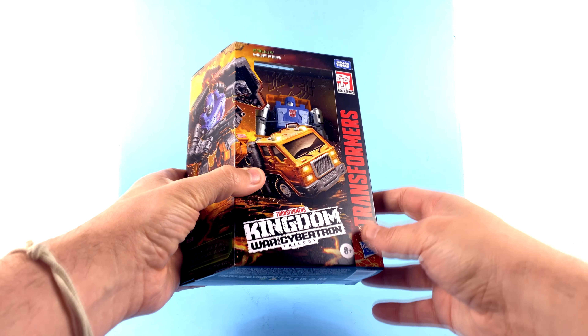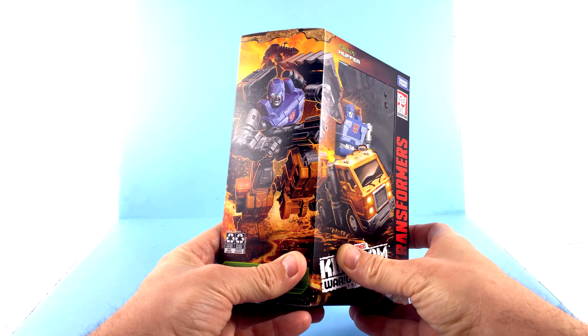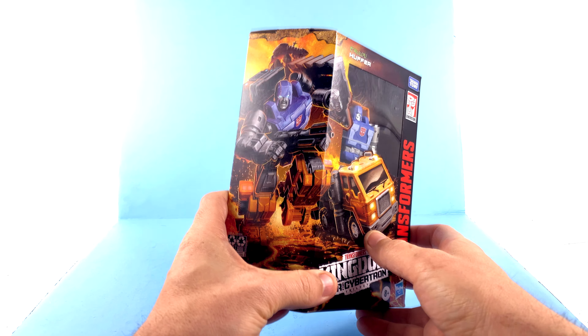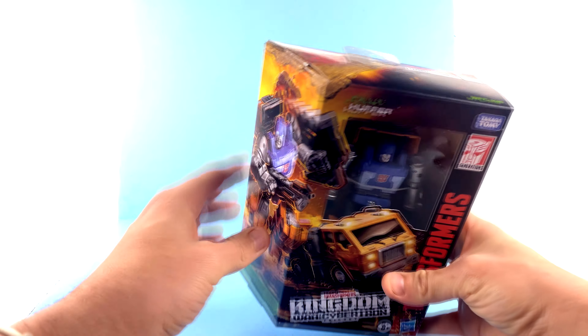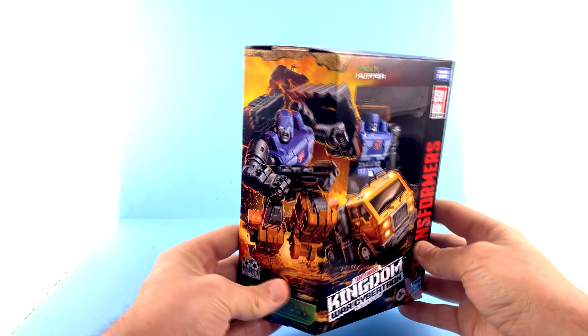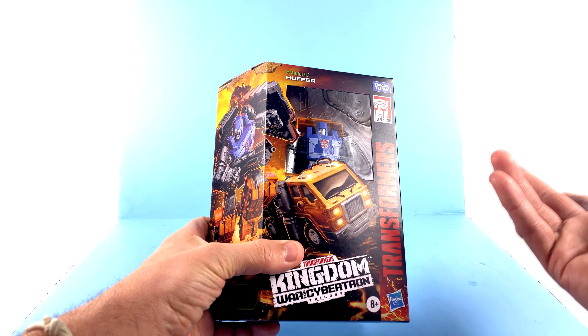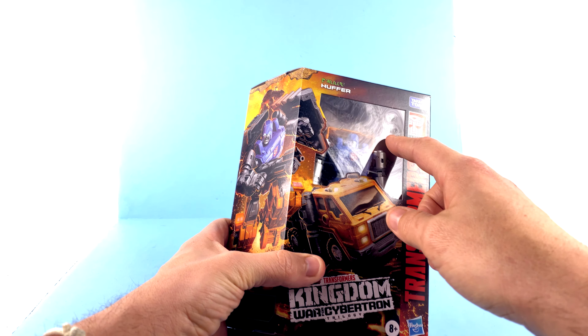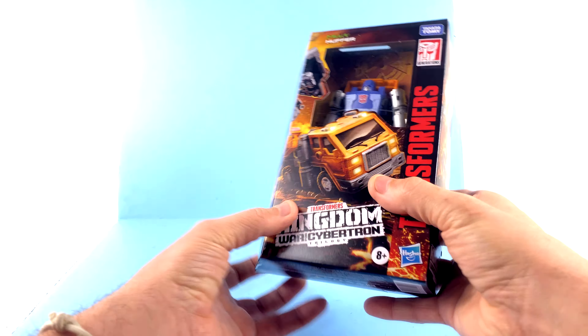It's great to have a really nice new updated version. On the package you've got the Transformers text and the Generation logo, and gorgeous art here with Huffer both in his robot and vehicle mode. Like with all these Kingdom figures, the art kind of bleeds over from the side — you can see it's on an angle — so you get a real cool look at it, giving a really cool depiction of Huffer. What that translates to is a smaller window to see the figure, but you can still see him from about the waist up.